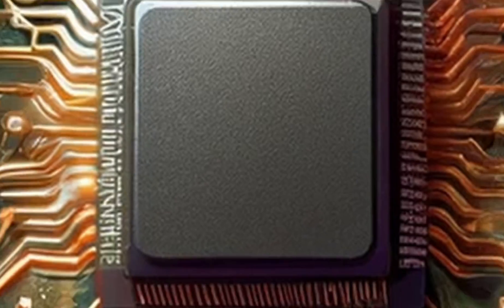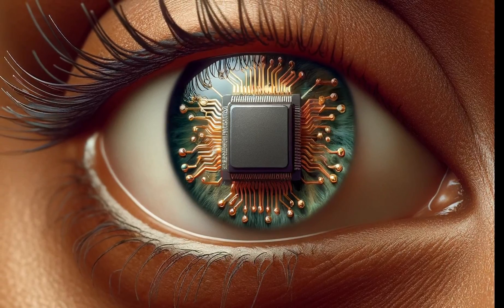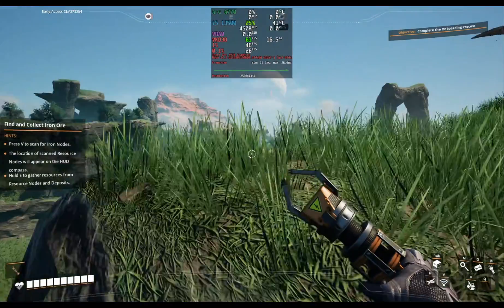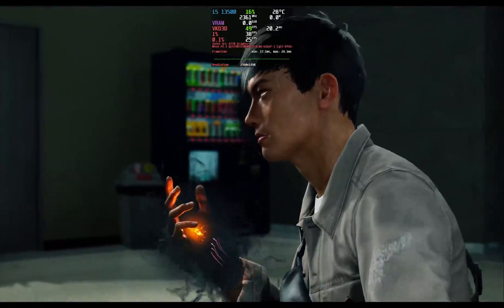Welcome back to Compelling Bytes. I'll be taking a look at DirectX 12 games that ran decently on my Intel Arc A770 and Linux setup: Satisfactory, Horizon Zero Dawn, and Ghostwire Tokyo.